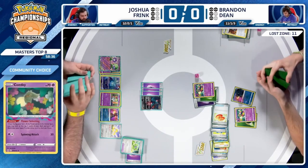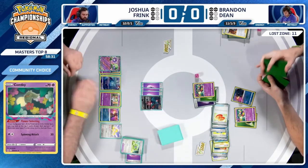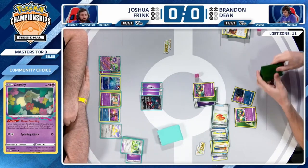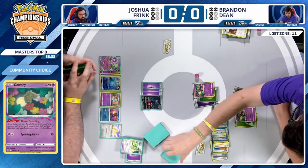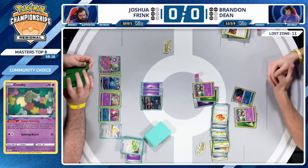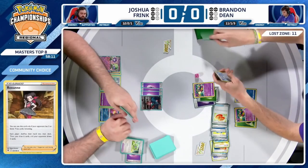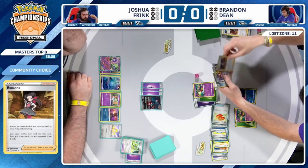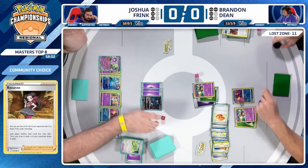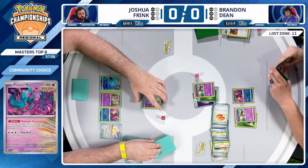Spinning Attack being able to take the knockout. Roxanne is being played here to put Joshua down to two cards in hand — three for the turn. But they've got a Curlia on the bench and Radiant Greninja — if there's more energy available, Gardevoir has been known to draw out of disruption supporters like this. No Giratina V for Brandon, just uses Spinning Attack for the knockout, going down to three prize cards himself.